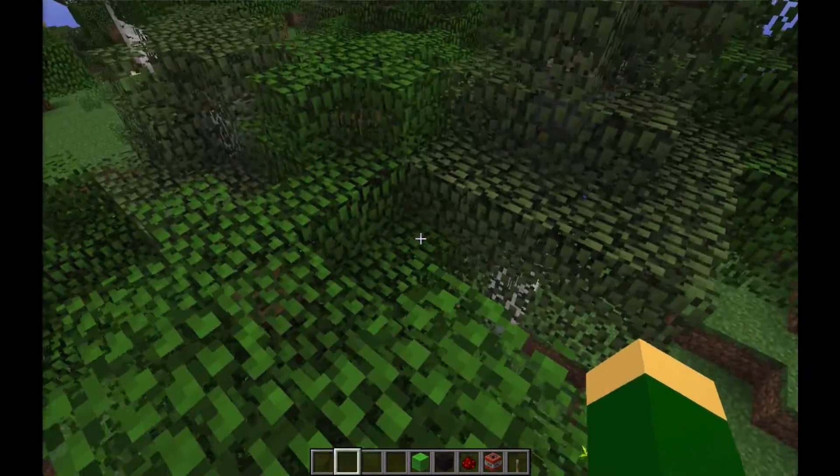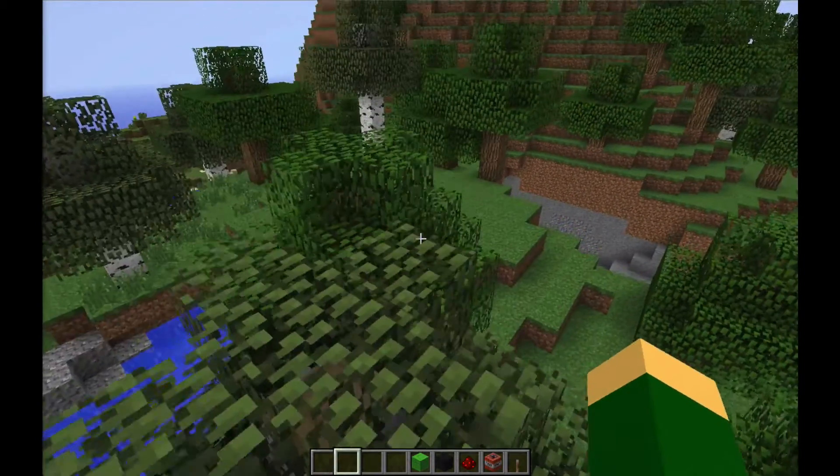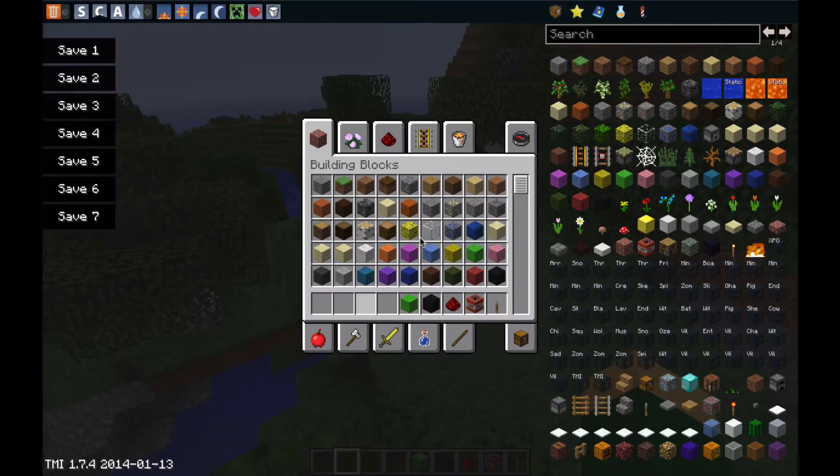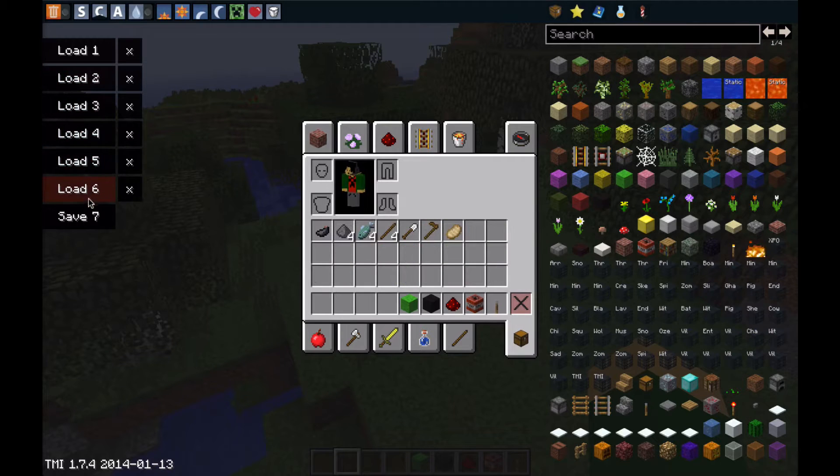So let's get to it. At first you don't really see anything different, but now when you go to your inventory — what's all this? It's very different. You have all of these loads on the side, it's kind of like to save up inventories.